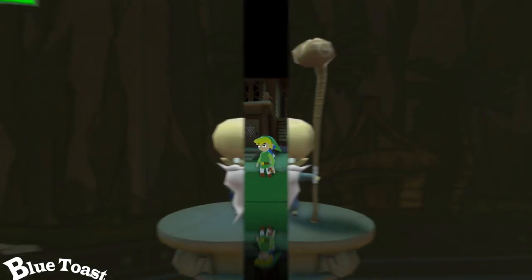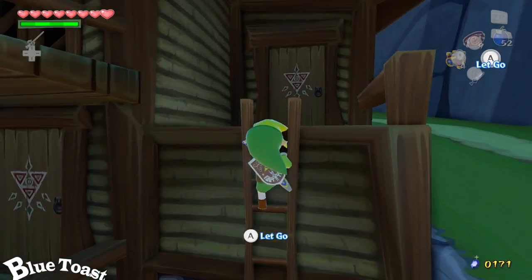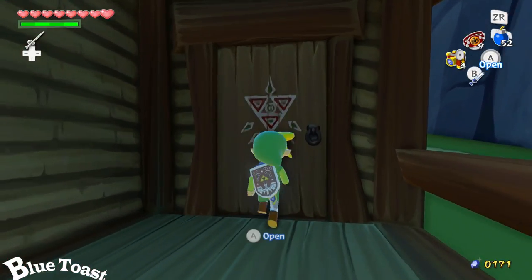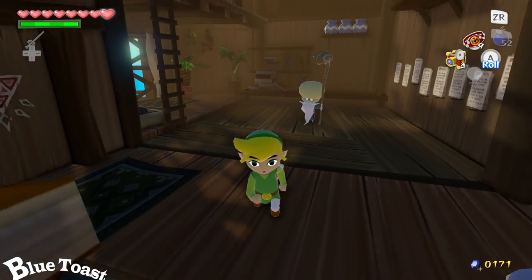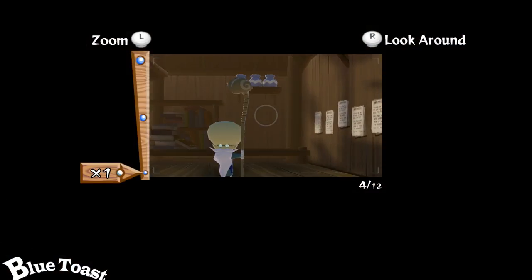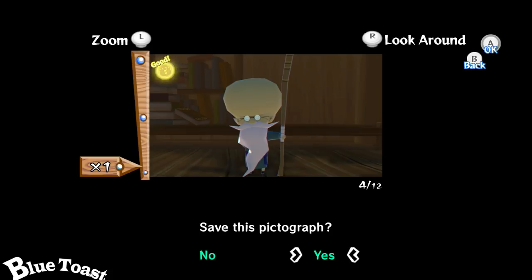Next one is his brother. He's right above him. Go to the ladder on the right. Go inside and take a picture of this big ol' fat head of his brother. Kinda weird. And a long ol' beard, and a cane that's taller than him. Take your picture, and you got it.